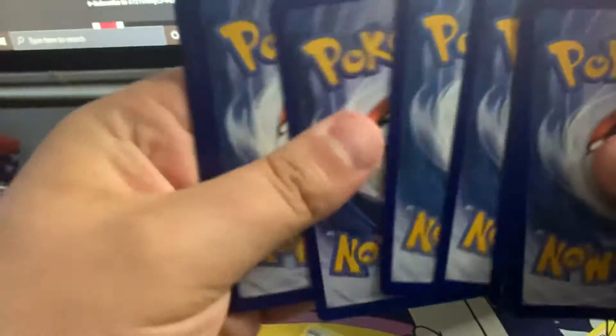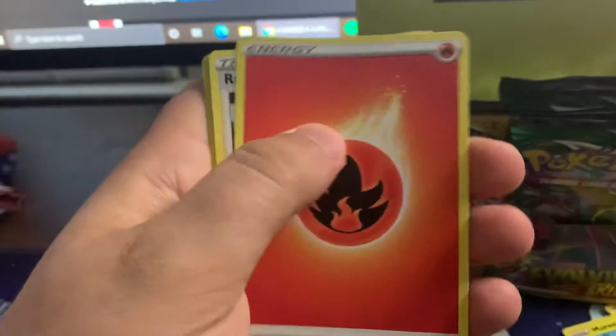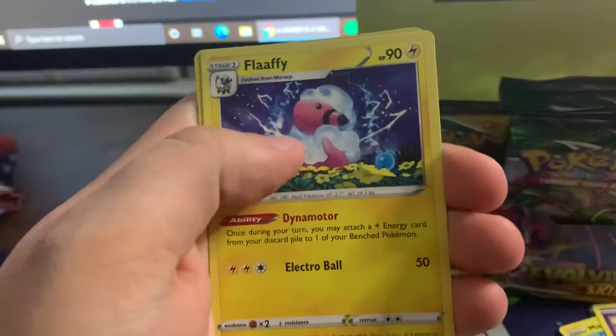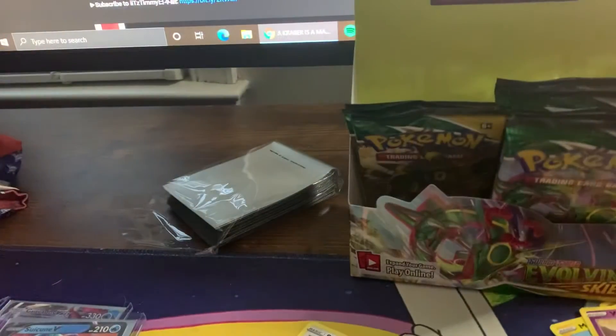Let's hope. Tentacool, Hoppip, Marill, Wobbuffet, Fire Energy, Reuniclus, Flaaffy, reverse holo Lucky Ice Pop, and an Appletun non-holographic.